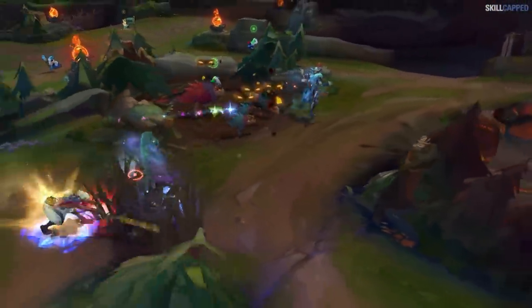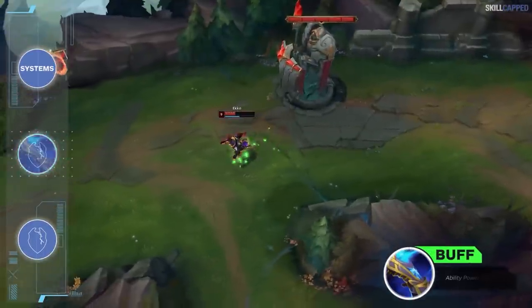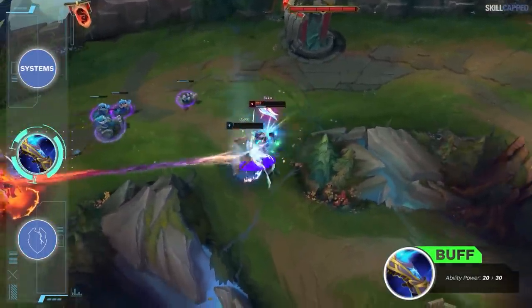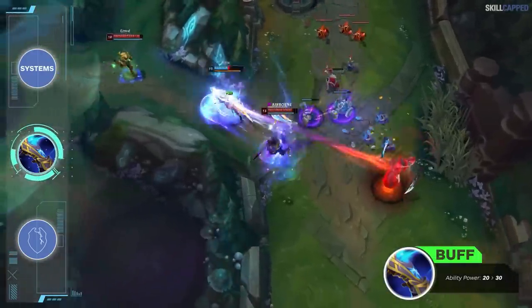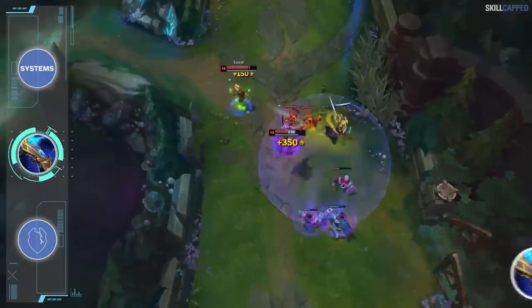Starting off with the item changes, Seeker's Armguard becomes more cost efficient for 12.17. AP on the item is going from 20 to 30. Seeker's was nerfed earlier in the season and since then hadn't been prioritized as much, but that is likely to change now. Many champs can just rush Seeker's, sit on it, complete their mythic item, and then go into Zhonya's later on.